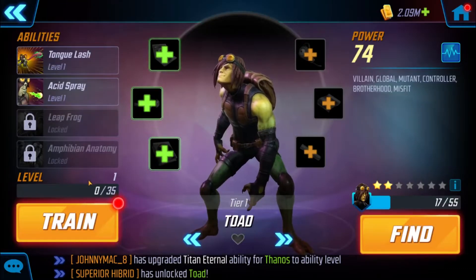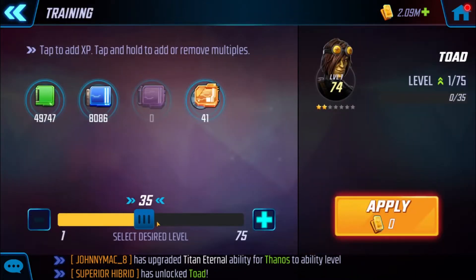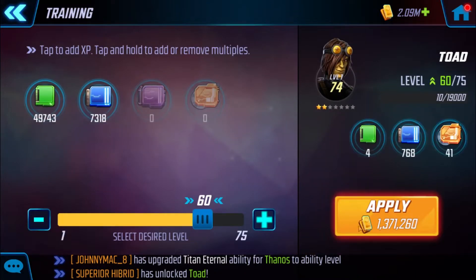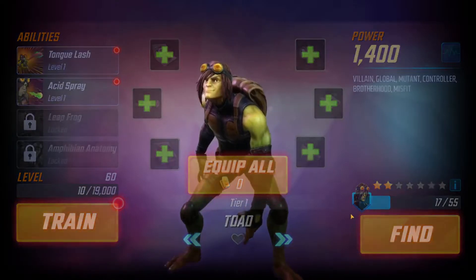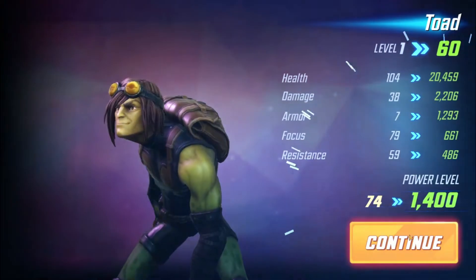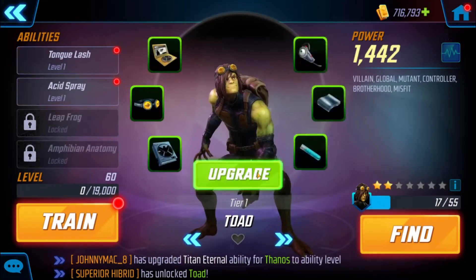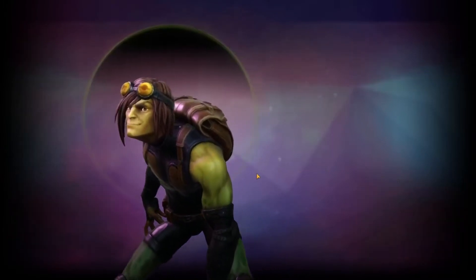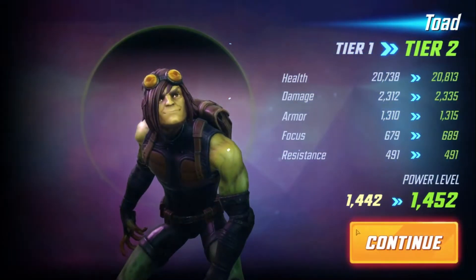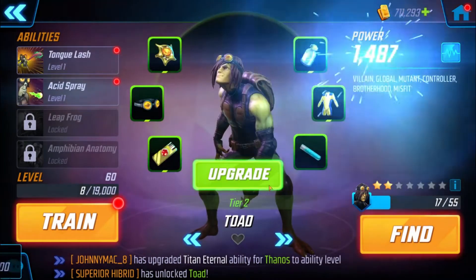Let's go back to the Toad character in Brotherhood of Mutants and go over his kit real quick before we go in. There's a rescue blitz going on right now. We got Toad up to level 60 — let's see how we do gear-wise though. 5,500 for the next set.